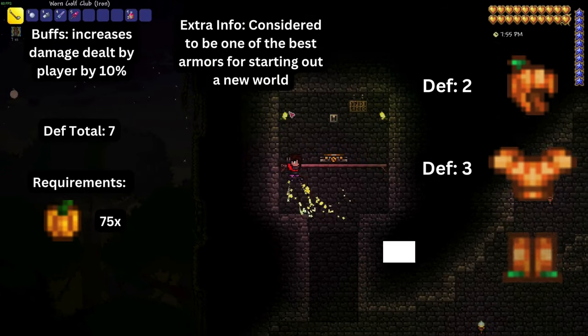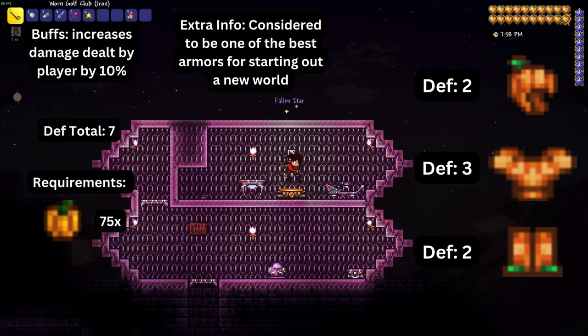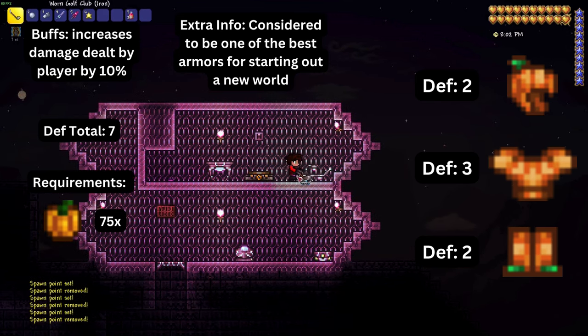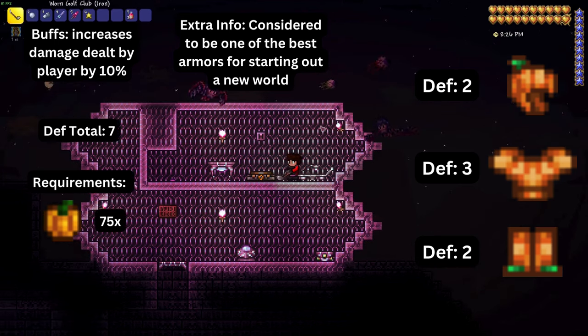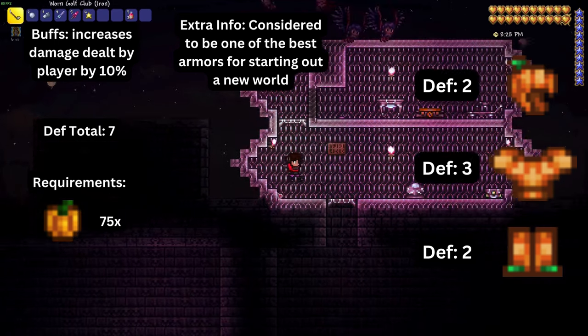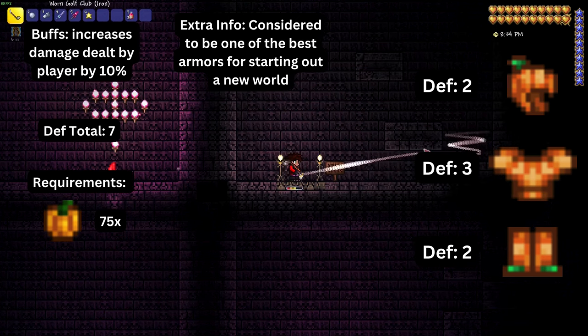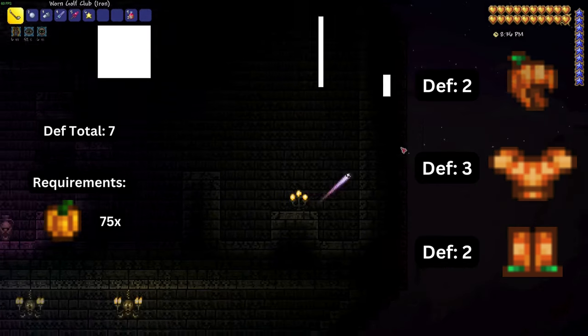The next set is pumpkin armor, made up of a helmet, a breastplate, and leggings, and is a good early game armor. Wearing the full set provides seven defense and plus ten percent increased damage. If you can't find it on Halloween, you can also purchase seeds from the Dryad after defeating a single boss, or convert cactus to pumpkins using shimmer.